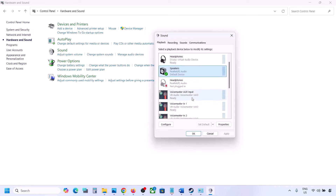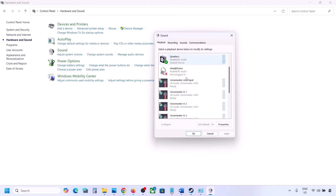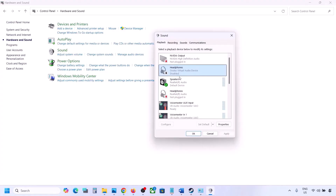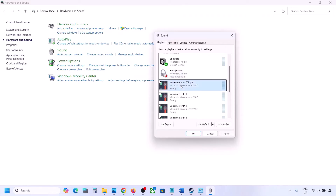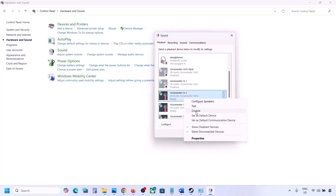For example, you can see a headphone labeled Oculus — right-click and disable it since I'm not using it. You can always enable it again by right-clicking and selecting Enable. While playing the game you can disable devices like VoiceMeter that you are not using. Disable all audio devices which you are not using.